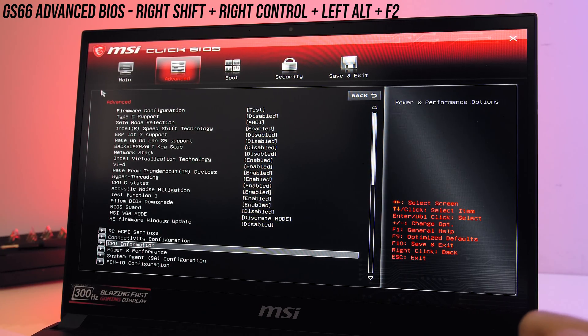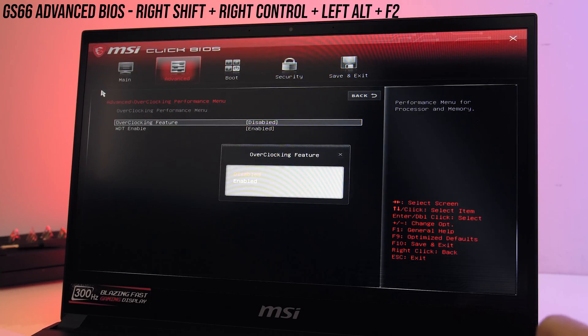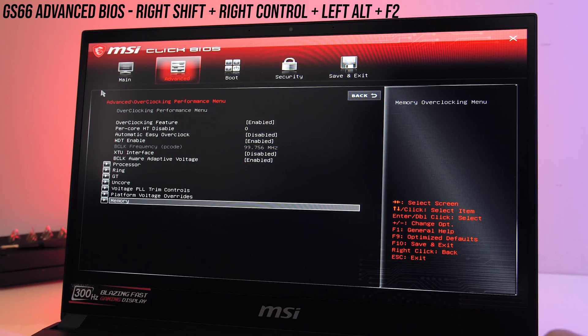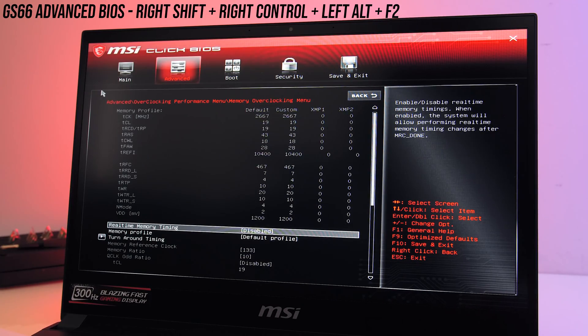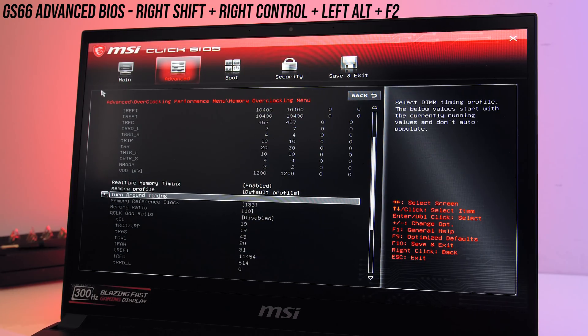From there go to Advanced Settings, down to the Overclocking Performance menu, enable the overclocking feature, then go down to the Memory Overclocking menu at the bottom. Within here you'll have all the memory options you could want. You don't have to tune the memory, but by default most DDR4-3200 kits will run with slower timings than the 2666 sticks MSI are using.